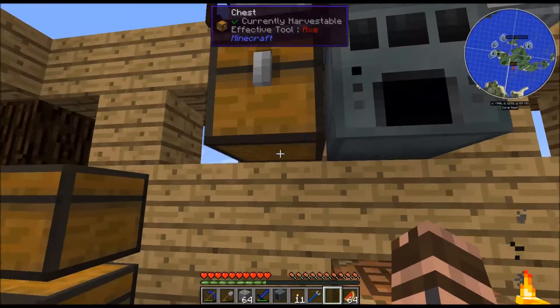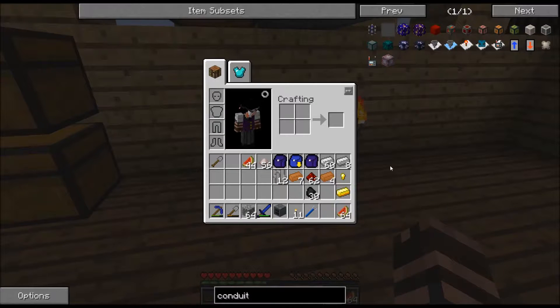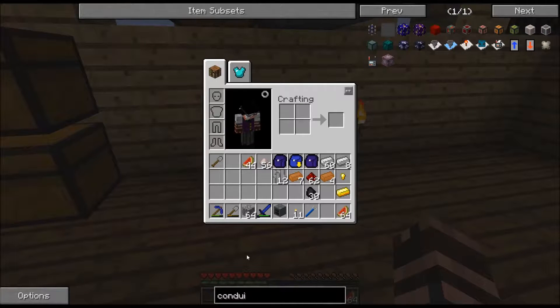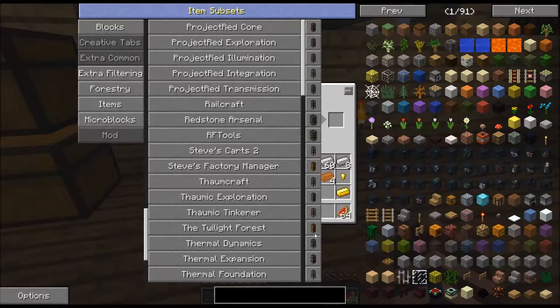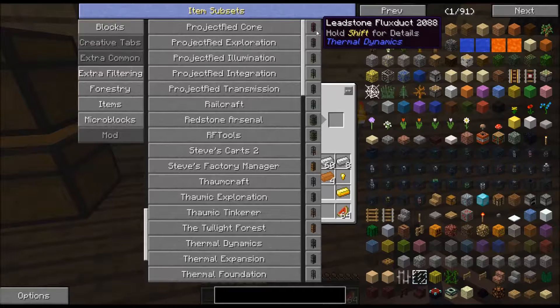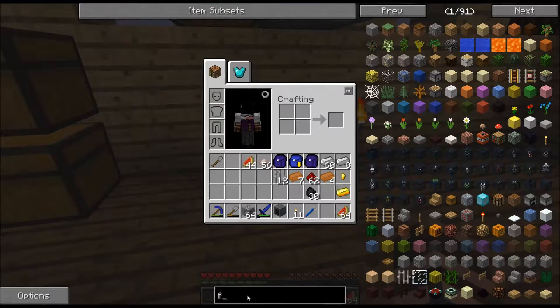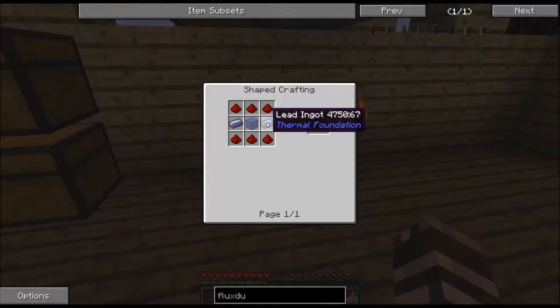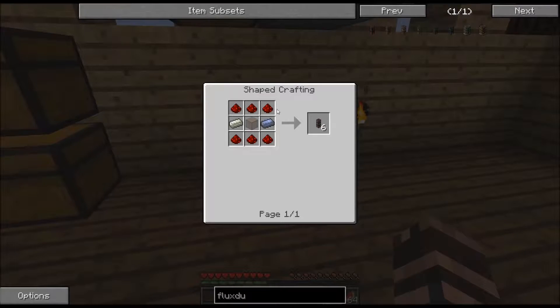Much better. Actually, you know what, I have the leadstone. Let's see how much it takes for energy conduits. What are they called now? Thermal dynamics. Fluxducts — that's weird. Okay, so I need to look for the leadstone fluxduct. Takes some glass, some lead, and some redstone. Yeah, it's gonna be more expensive to do. I actually have that stuff though. I could probably upgrade it to the hardened right off the bat.